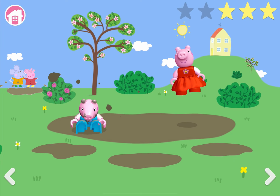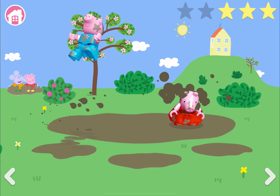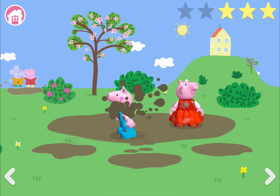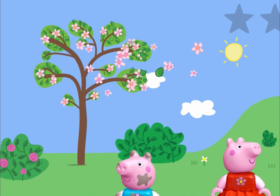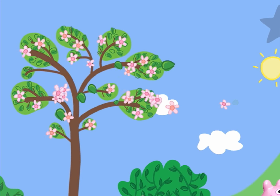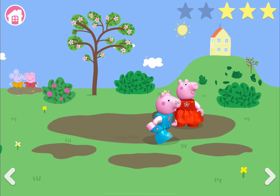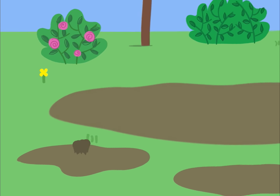Now we jump up and down in the muddy puddles - splash splash splash! Let's see what happens when we click the blossom tree. The blossoms are flying away when I touch the tree, and the blossom flower is so cute. I will click on the puddles and see what happens.